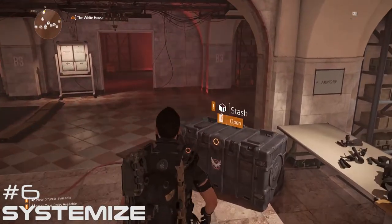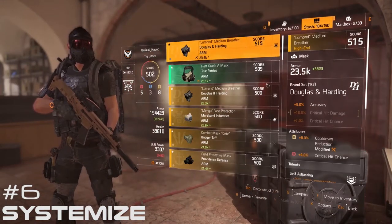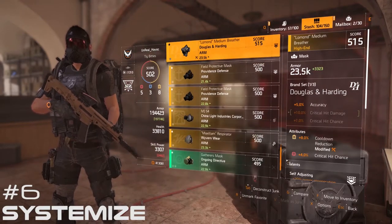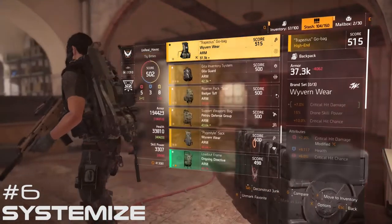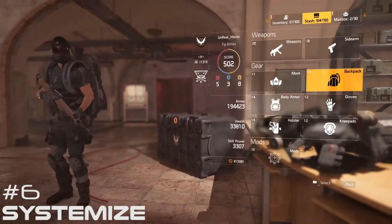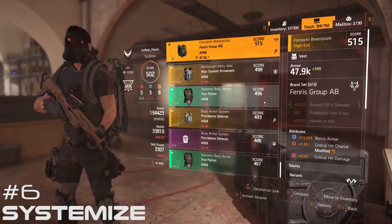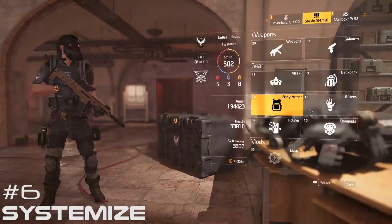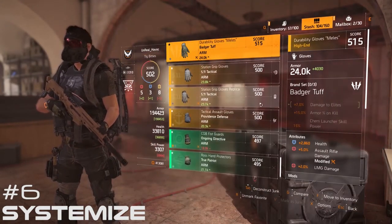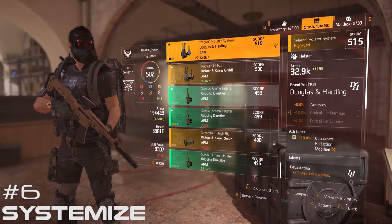Number 6: Figure out an inventory management system. With all the parts and pieces you'll need to keep for optimizing your builds, you're going to have to figure out how to keep the good items separate from the ones that you don't need. It's not a whole lot of fun sitting around at the base of operations trying to figure out what to keep and what to throw out, but you'll naturally come up with a system to deal with it as you get more experienced. If it becomes too overwhelming, try focusing on just one or two builds at a time, or at least until you've got a good way to systemize your inventory and stash.